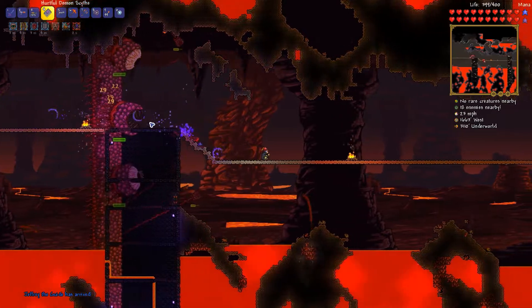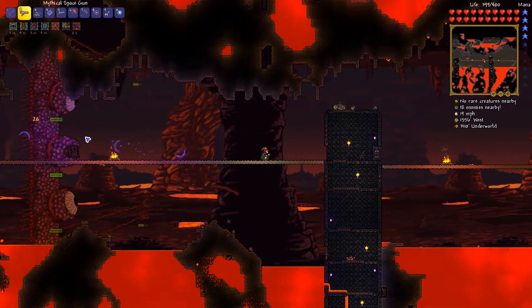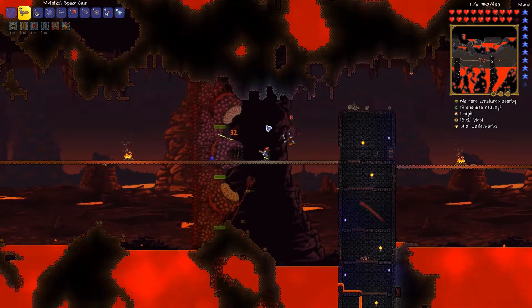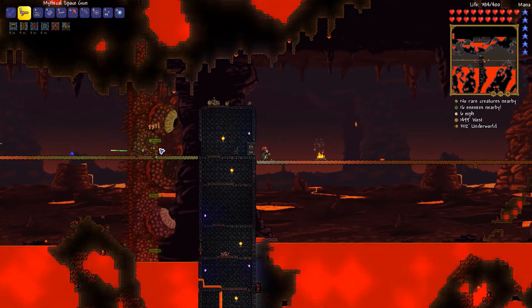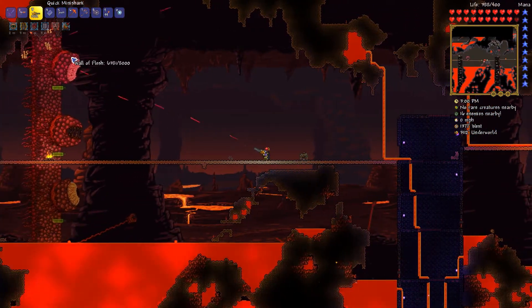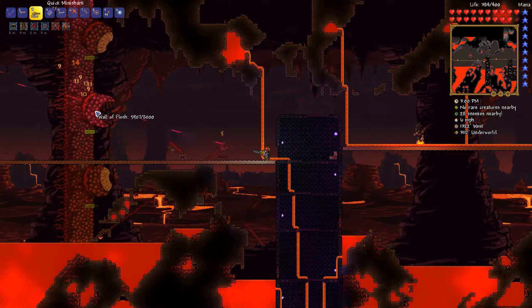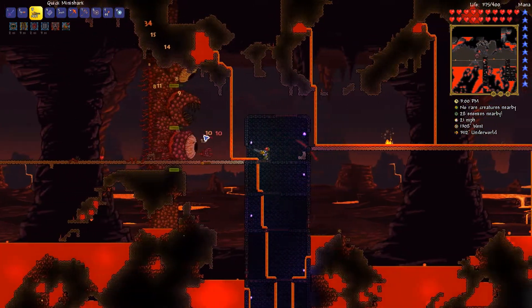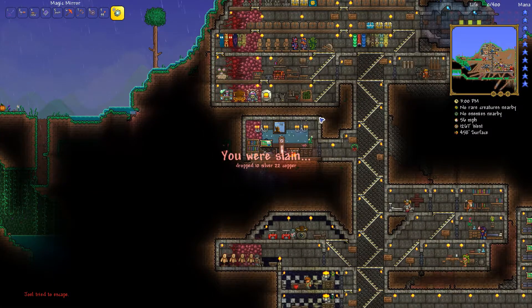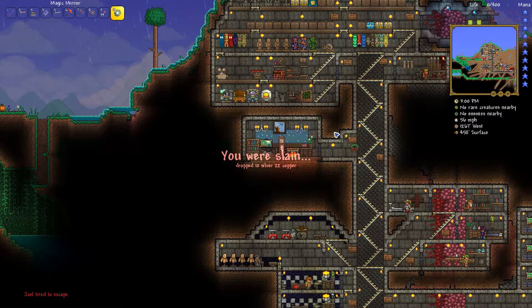If we can get the Demon Scythe going, we can do some serious damage. Look at all that damage! Use the mana — wait, he's absorbing the mana stars. Okay. Now we're going to switch to bullets — the regular Mini Shark is working wonders. I don't know why I was going for the mana approach; this is working a lot better than I thought just using regular bullets.